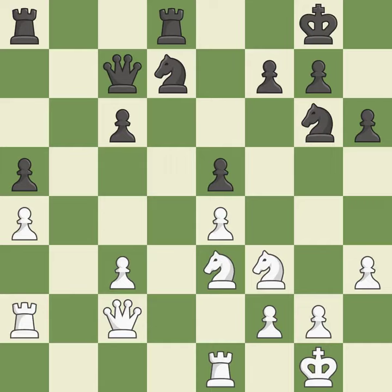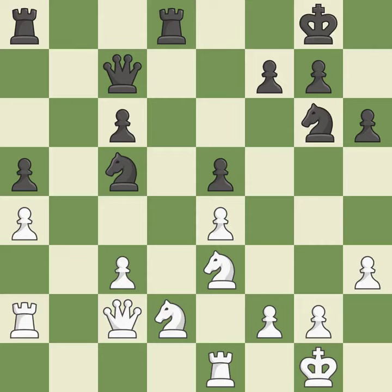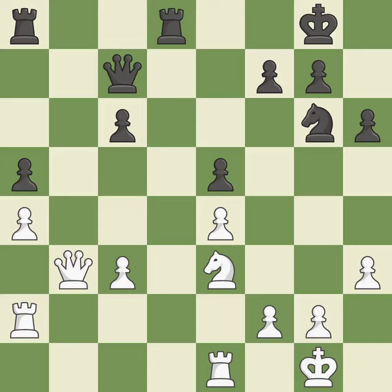A very strong play. This mobilizes the knight, allowing it to control more of the board. This offers to exchange pieces of equal value. This maintains the balance in material with a good trade. Backs off. This allows the knight to control more squares.